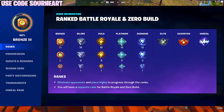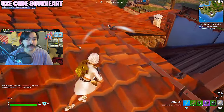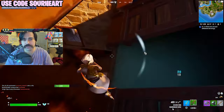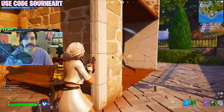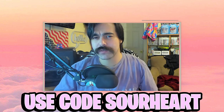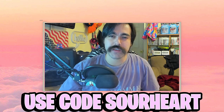The current version of ranked mode is a lot different than the old school arena mode. It's much more about placement, controlling a zone, having a game plan and sticking to it — and this is especially true at higher levels and in cash cups. This video is packed with tips for any player looking to get better results in the current rank system. Comment down below what your current rank is and use code sourheart in the Fortnite item shop to support the channel.